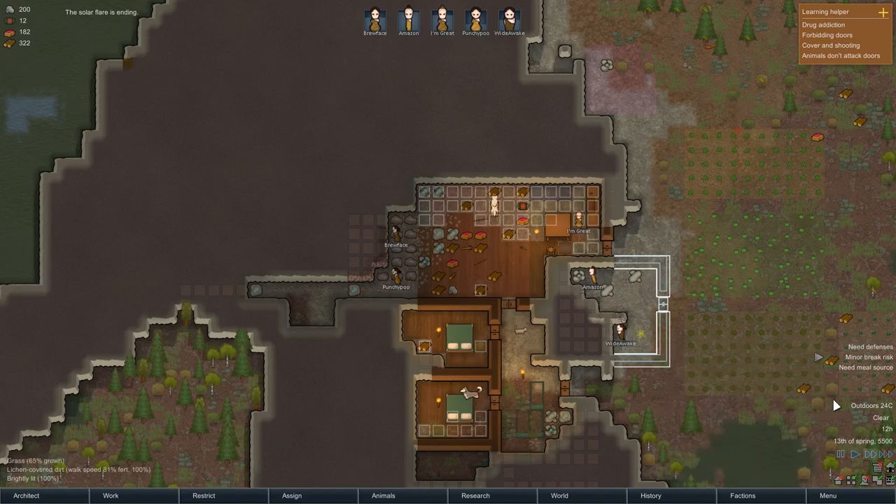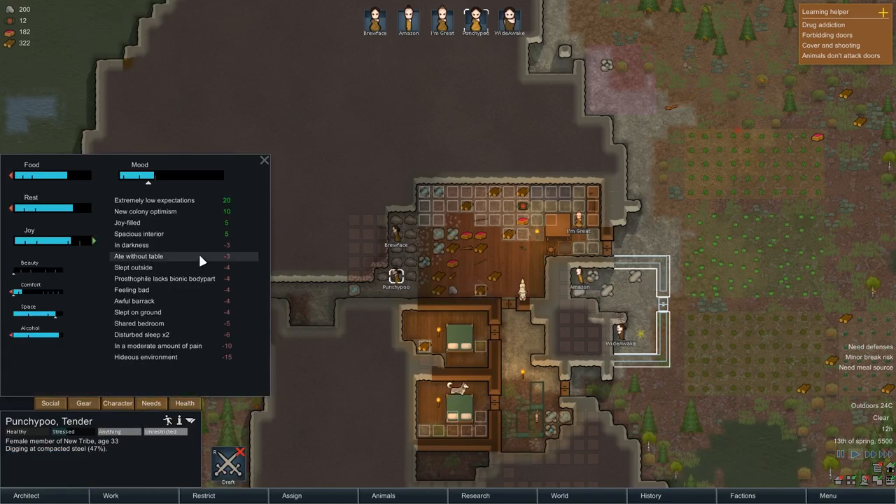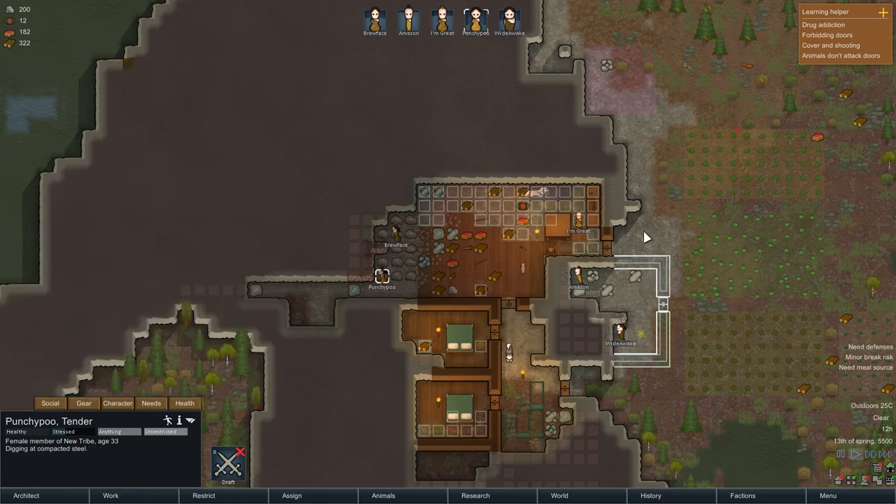Minor break risk — Punchypoo is getting a bit upset. Let's see why. Hideous environment, in pain, disturbed sleep, shared bedroom, slept on the floor. And she lacks a bionic battery pod, apparently. Ate without a table. As soon as we get beds sorted that's going to be fine. Just wait and everything will be fine — so long as it doesn't break any time soon.